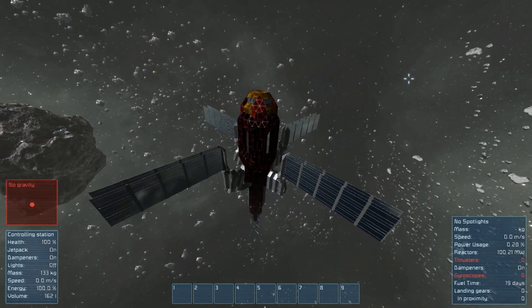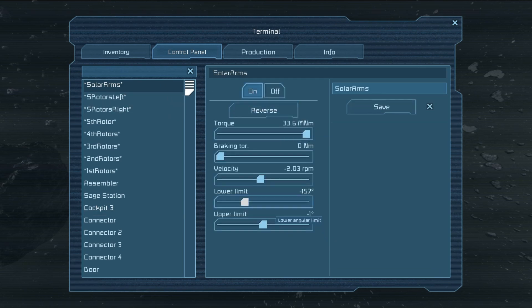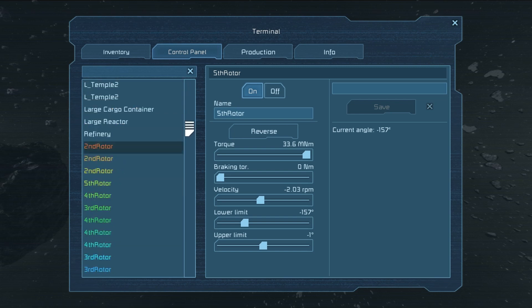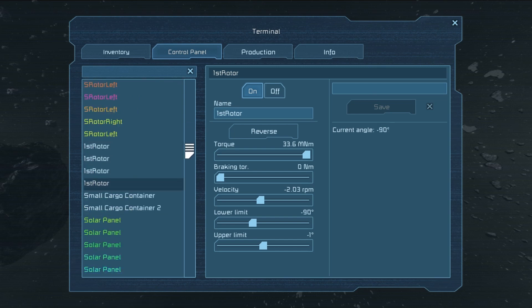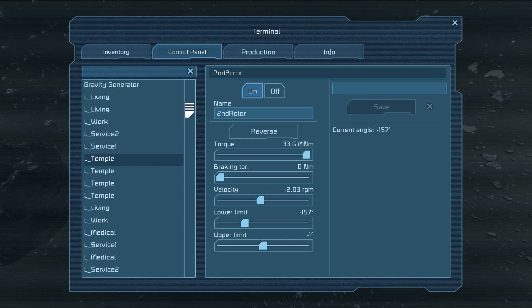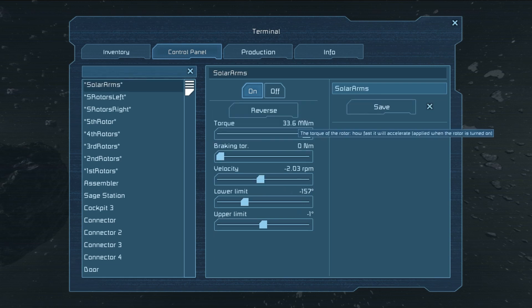I'm going to go into spectator mode to get an even better shot. Let's do F9 so we can still control stuff. I'm clicking reverse — you can see I have lower and upper limits set on all these different groups of rotors. Every color-coded rotor means it's on a different ship essentially. The original rotors show up as white, so those are the ones actually connected to the Sage Station. Then they color-code as you get more things connected. There are four of each, and the color coding lets you know these are parts of different ships.